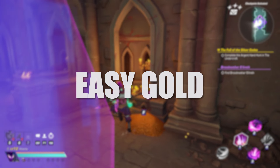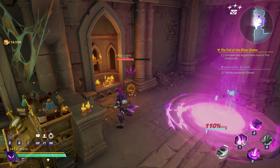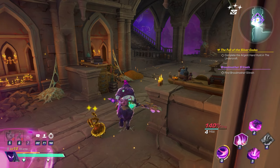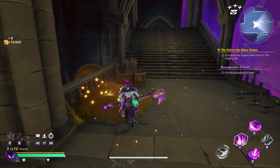If you don't have a particular mutator you're going for when you're running Lost Zones, try adding a greed imbuement for easy extra gold in your run. You can get small amounts of gold from the piles on the ground, and then a small add will spawn that comes to attack you. These are very easy to kill and not really a big threat, making this an easy way to squeeze out a little bit more gold each run.